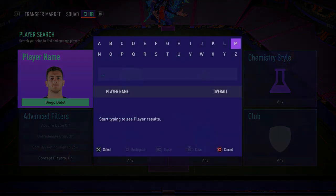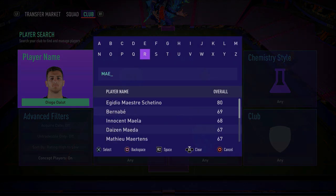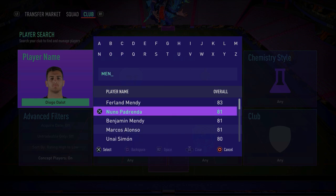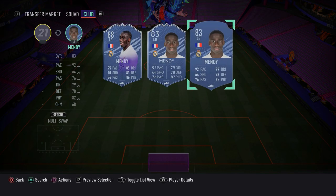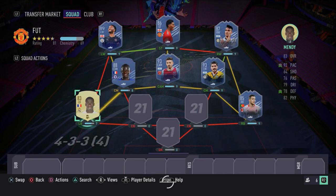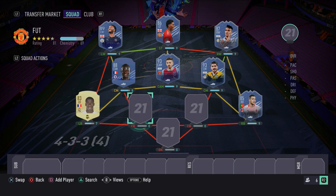In the left-back spot, we have Ferland Mendy. We need him — he gets the job done. We all know he's very overpowered, a little bit toxic, a little bit ratty. But if you want to get wins, this is what you've got to do. So make sure you go ahead and pick up Ferland Mendy. We all know how good he is in-game, so we're just going to move on.